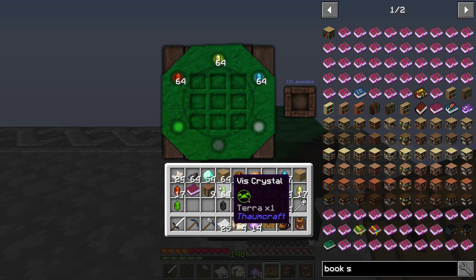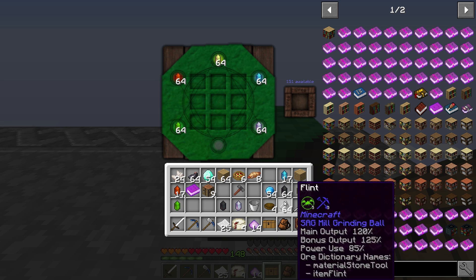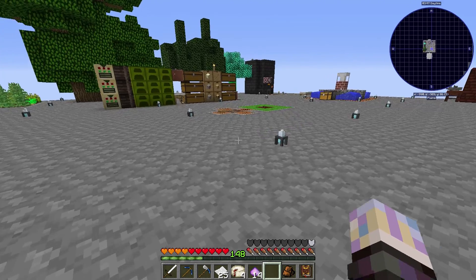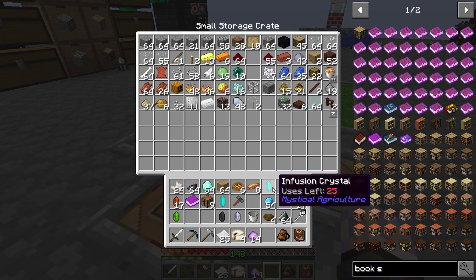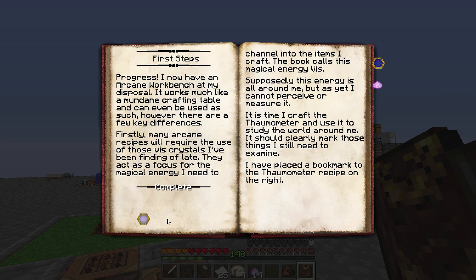Got to grab that workbench and throw it down. We're able to actually store some of our Vis crystals on here - some of each type - and when we do crafting it uses up some. We're going to do that. We got some infusion crystals in here. Once we get to the point, that should help starting with mystical agriculture - I'm going to assume that's a little far off though. Now let's look at the next step in the book - we do have our Salus Mundus, we could move forward.